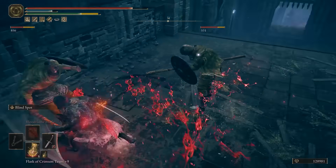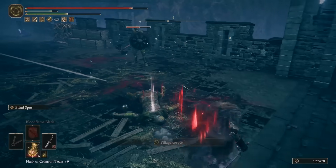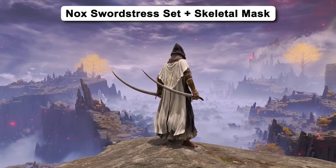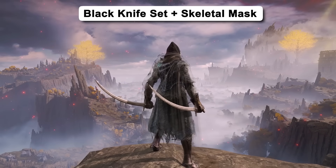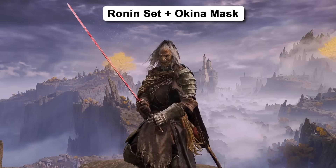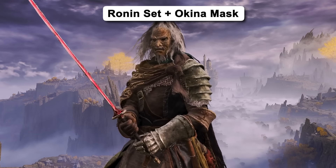Moving onto the armor sets for this build — there isn't one specific armor set to use here, it's just fashion really. I went for some armor that looks ideal for a quick and deadly assassin. Namely, I'm using the Blackknife armor set with the Skeletal Mask. I sometimes even switch out the chest piece for the Ronin chest piece, because I love the way the cape looks.